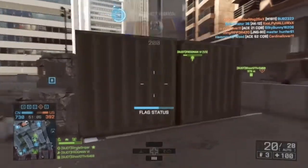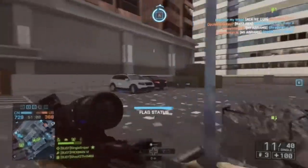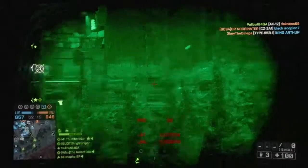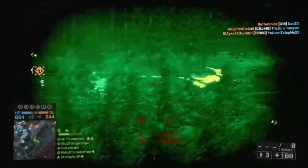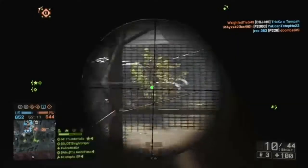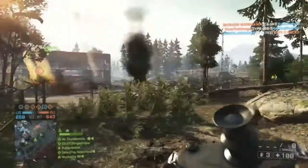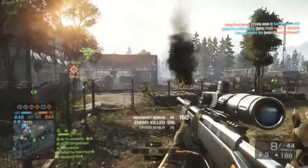First, we are going to start off with the PLD. It is going to be the first unlocked piece of equipment, so it will go in systematic order. What it does is it highlights key objects like enemy players and tanks, as you can see here. It also highlights vacant objects like MGs and other vehicles.